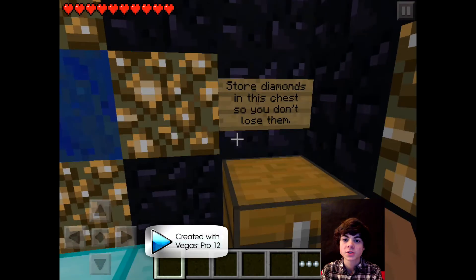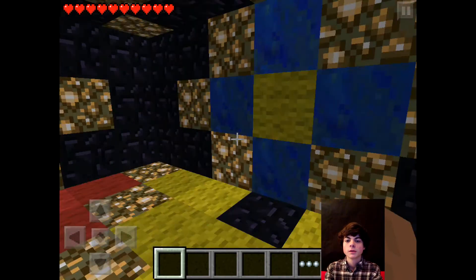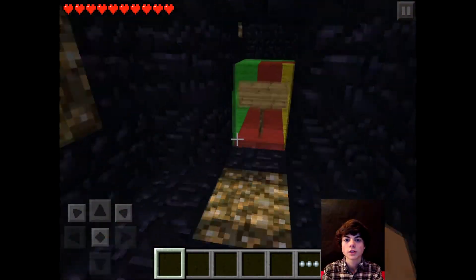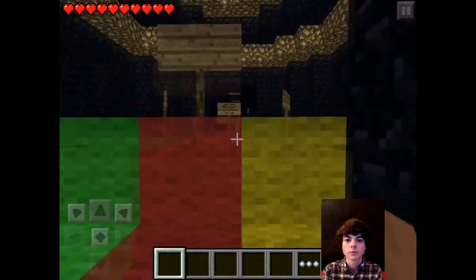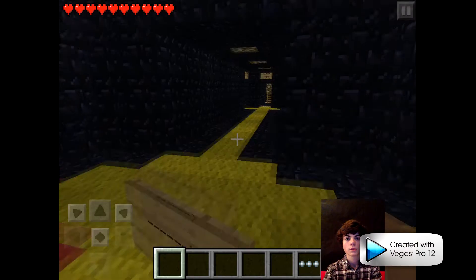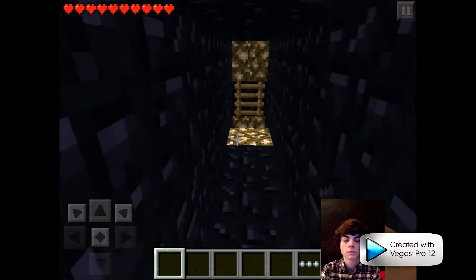Store diamonds in this chest so you don't lose them — there's nothing in there — and just place a diamond block there when you're completely ready. Hopefully this works a little better than last time. I tried different lighting and I'm in a different place, so hopefully I won't be as boring and I'll look like I'm looking at the camera better.